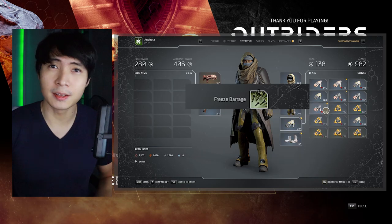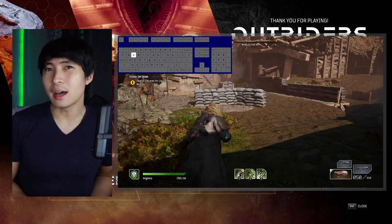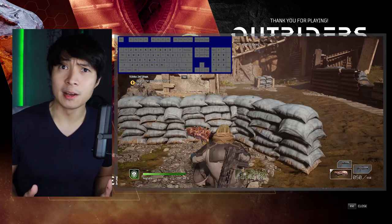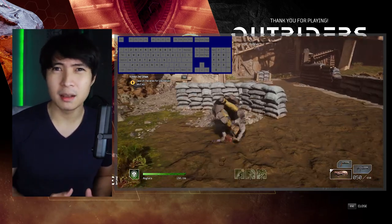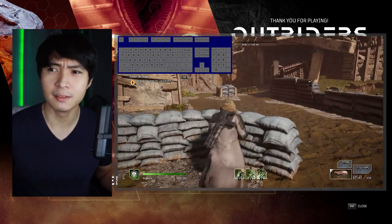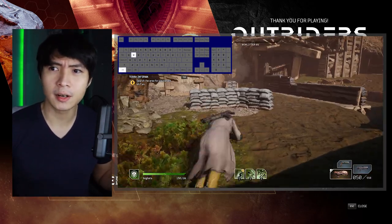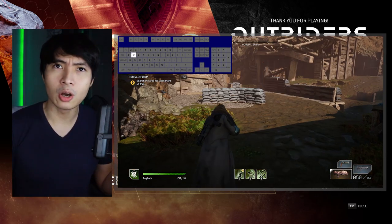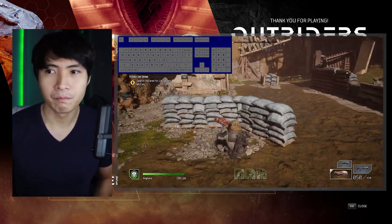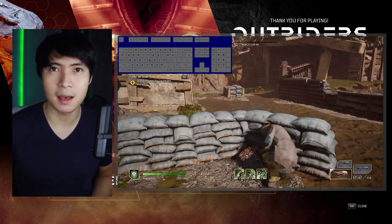The most controversial thing in the game so far is the cover-to-cover mechanic. Here are the defaults I found: you cannot fluidly roll and then go to cover. Sometimes I get it, sometimes I don't. I feel like the rolling animation cancels all inputs and your character only becomes responsive again after the roll animation, which feels really weird — you have to wait for your character to stand up before going to cover. There'll be times you'll just stand there and miss the timing.